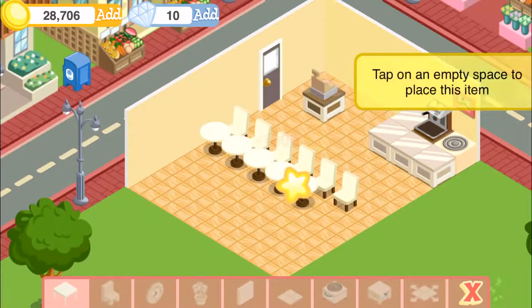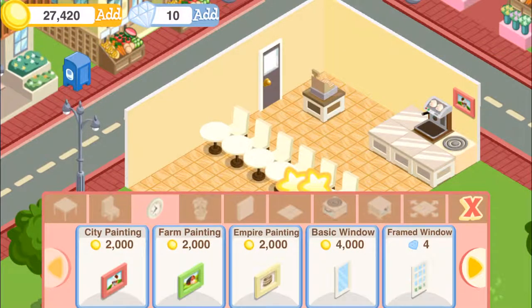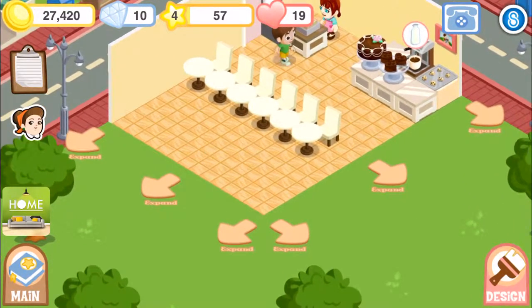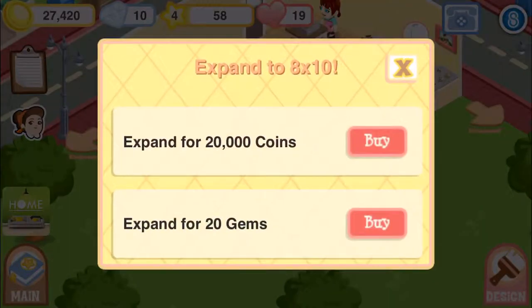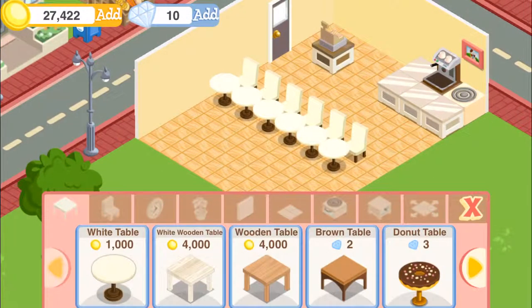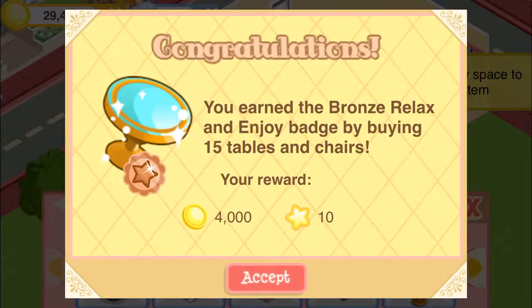Let me add this right here — one more. What can I do now that I'm level four? Now I could expand right here — it's 20,000 to expand, so it's not crazy, it's doable. Let's add some more down here. Even the bronze relaxing enjoy badge by buying 15 tables and chairs — that's 4,000, a lot. Let's keep going.